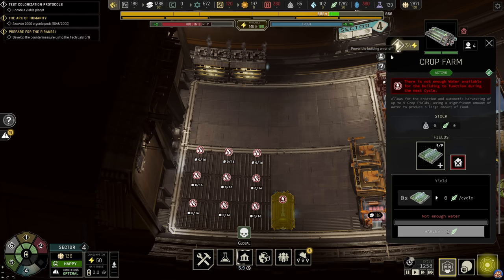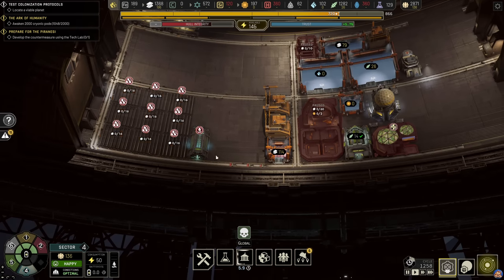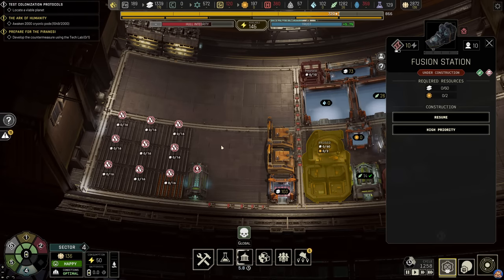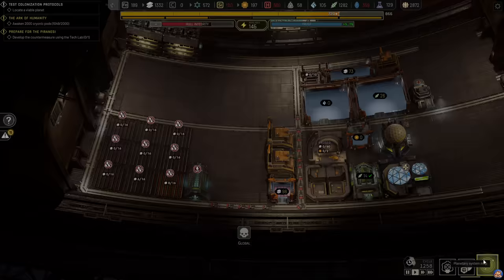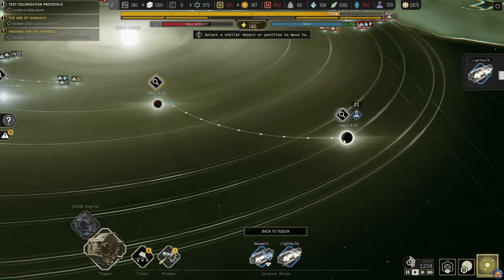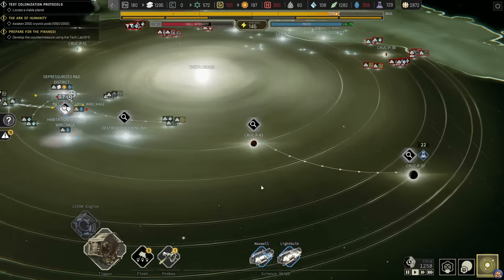We can now power on this farm, just to get this built - we'll power it down again after. We need the ice to come in so the fusion station can start making water. Research points gathered, so we can send the light bulb to Kruk P37.